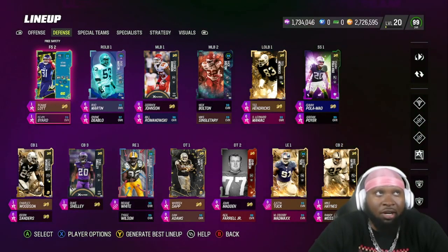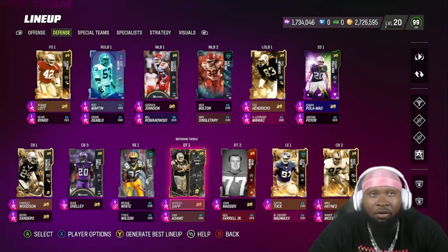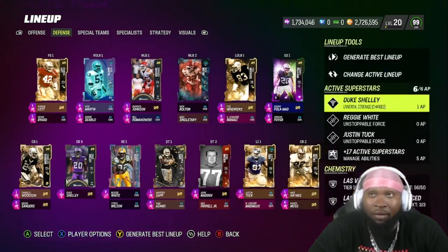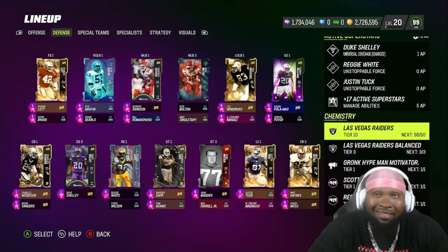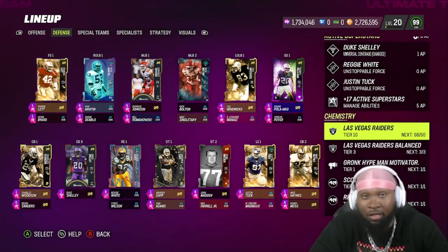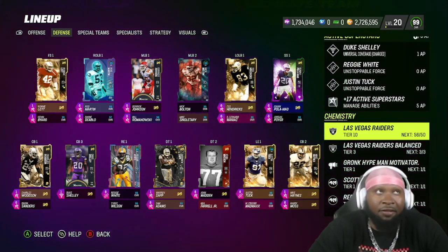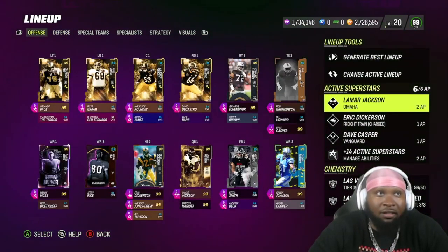This is what No Fly Zone is looking like as a whole. I'm still waiting for that Ted Hendricks to drop so we can get rid of Kevin Bayard, but as it is, Kevin Bayard is the only player on No Fly Zone who is not a Raider. Mike Haynes also gives you ties to Raider chemistry and also ties to Patriots chemistry for those of you who are running a Patriots theme team. Right now we're 56 overall out of 50.